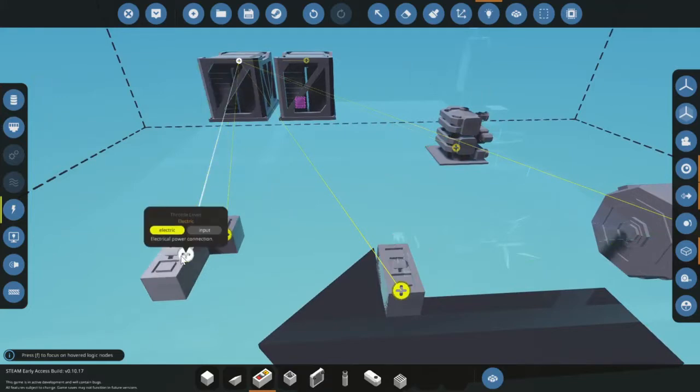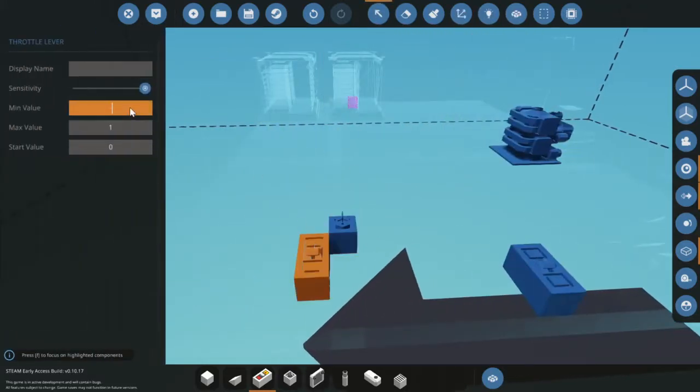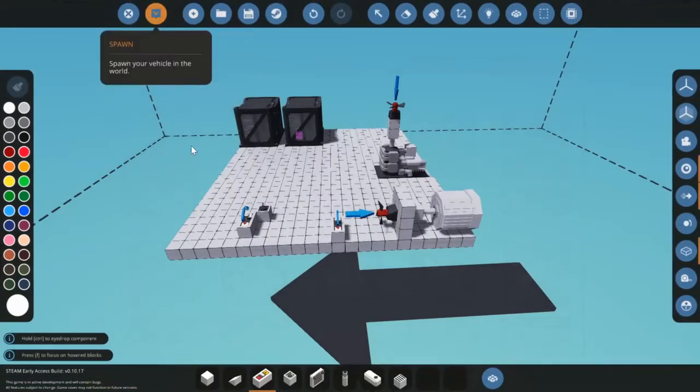Now we need electricity. By the way, if you put this on minus one it doesn't work — I will show you. I'm not going to save that — spawn it in.